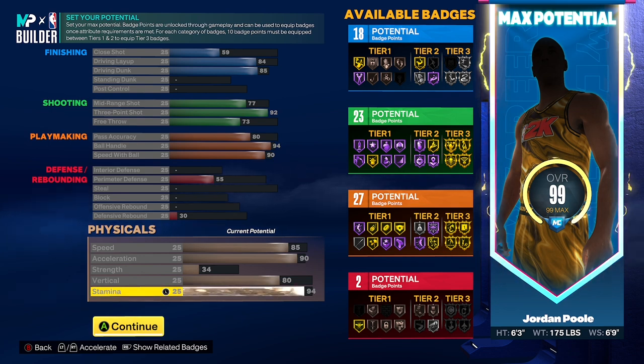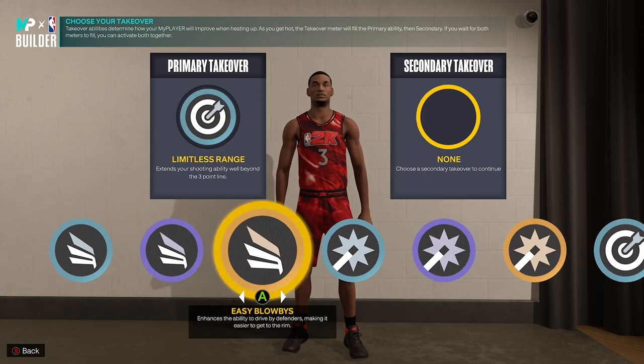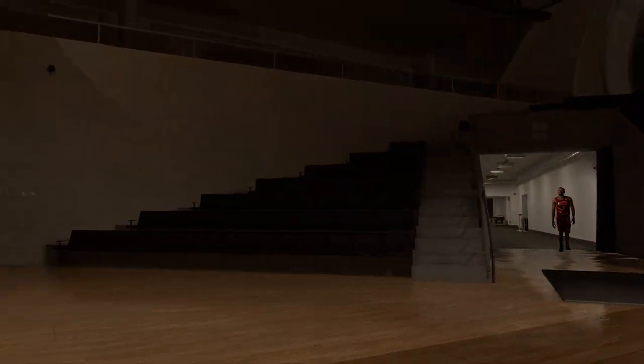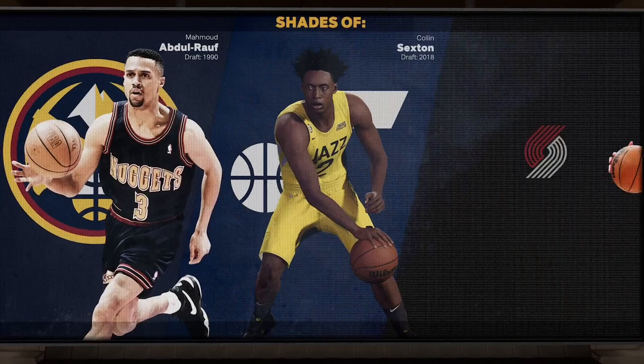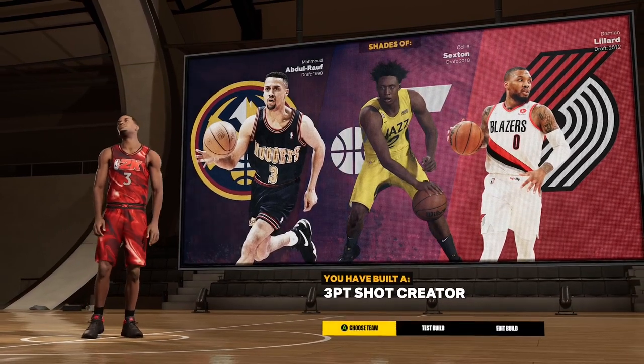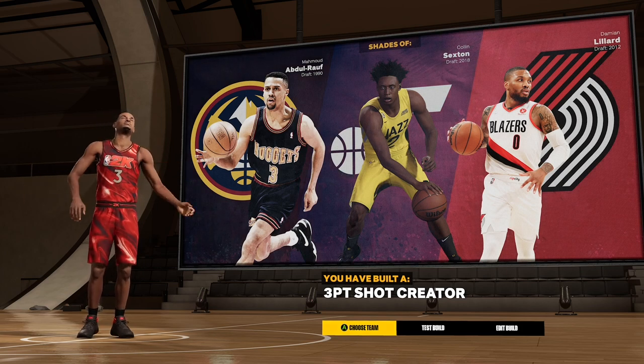Takeover is completely preference — this build is already the most unguardable build on offense in the game, at least in my opinion. Limitless Range will obviously expand your range as you saw in the video. The Slashing Takeover actually gives you a plus-10 boost to speed and speed with ball, so keep that pointer in mind. If you want the face scan for this build, go find my original Jordan Pool build tutorial — the face scan is also on the thumbnail and it literally says 'face scan tutorial' in the title. That's gonna wrap things up — I hope y'all enjoyed. Please consider liking and subscribing, it helps me out a ton. We're about to hit 25K on the other app. I love y'all, God bless.